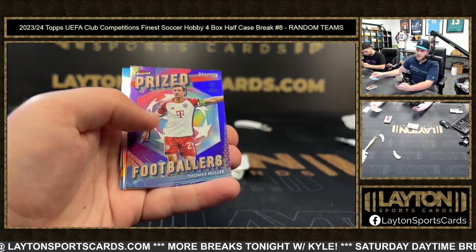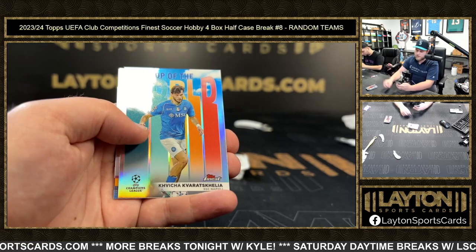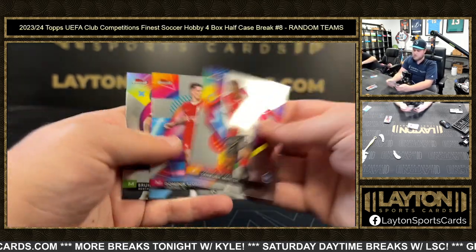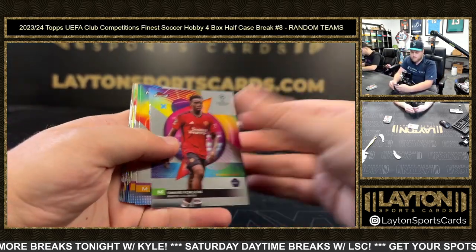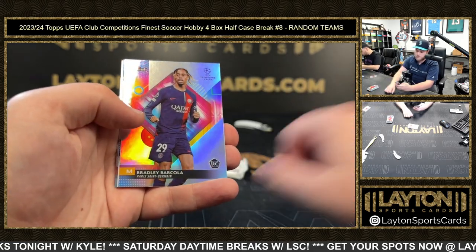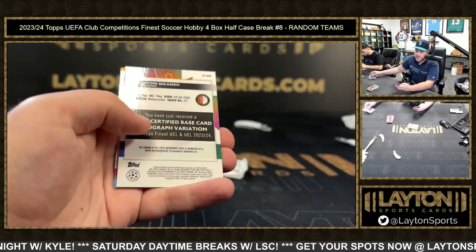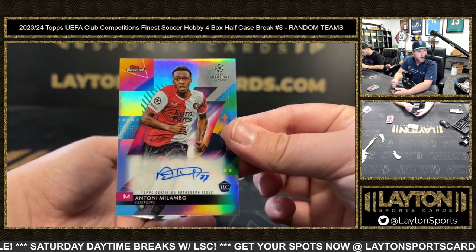Buonan on the refractor, Prize Footballers to 299, Thomas Moir for Bayern K2, Top of the World. Wayne Rooney refractor, Bradley Barcola refractor rookie, and Anthony Malambo for Feyenoord on the rookie auto — congrats Feyenoord.